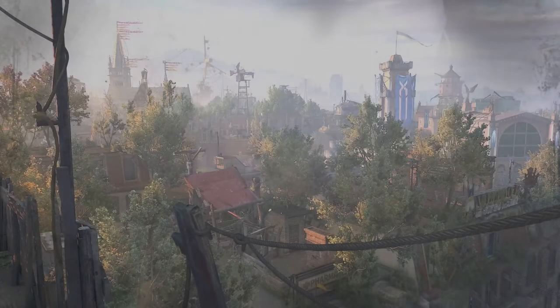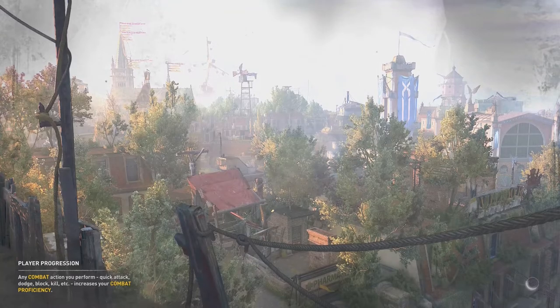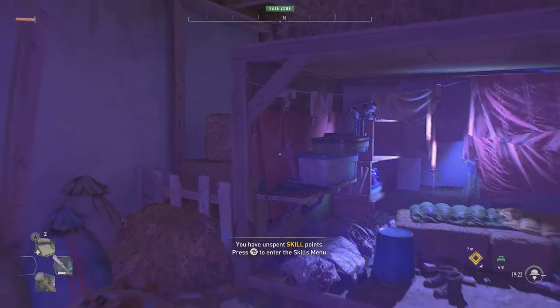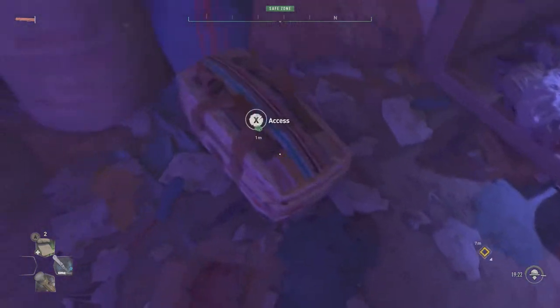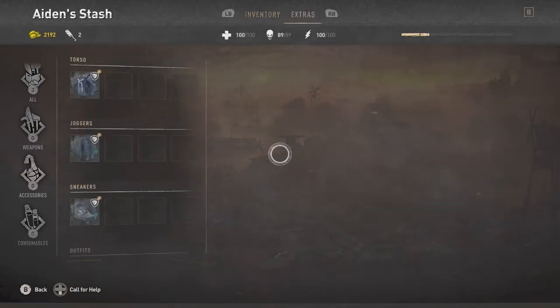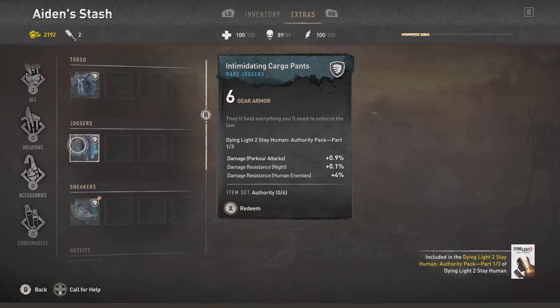So I'm going to go ahead and click on continue here. Once it loads in, the first thing I'm going to look for is the stash. I should be in the main area when I load in. We're all loaded in, and the stash is here — we're going to go to it and access it. Then you want to move with RB into the extras tab. And then there you go — we got the intimidating jacket, intimidating cargo pants, and intimidating high tops.